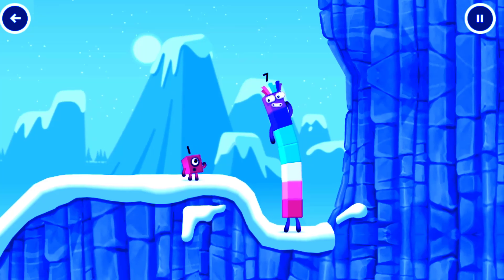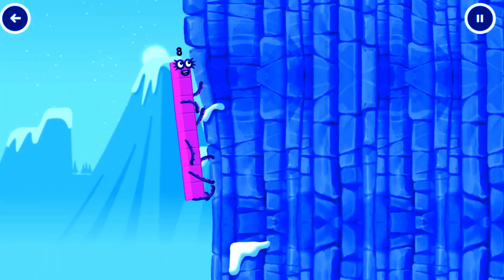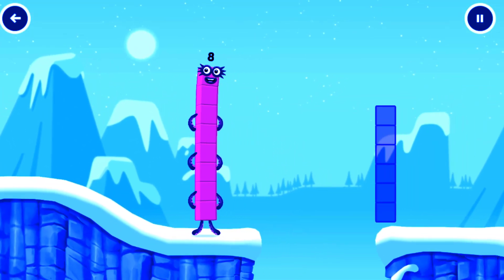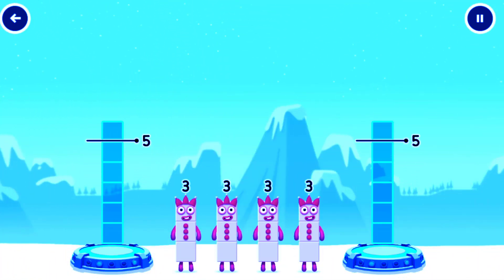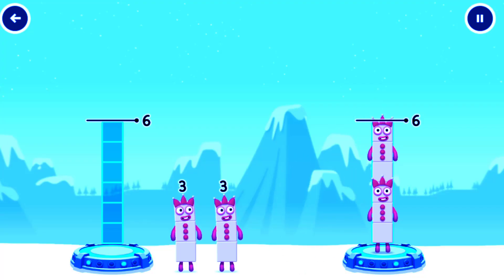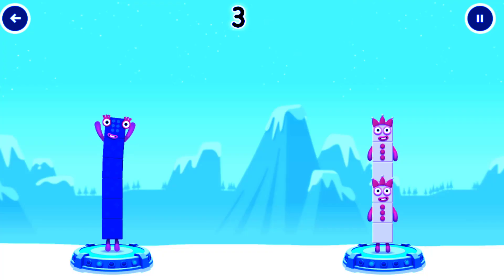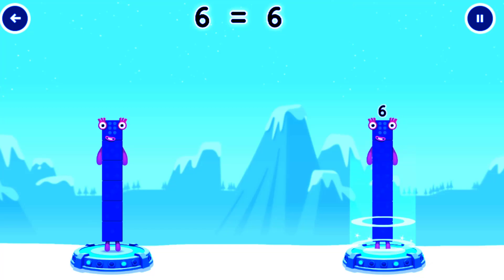How is one going to get up there? I am seven. I am eight. Octoblock coming through. Share the number blocks evenly to make two groups of six. Three. Three. Three. You cracked it. Three plus three equals six. Three plus three equals six.